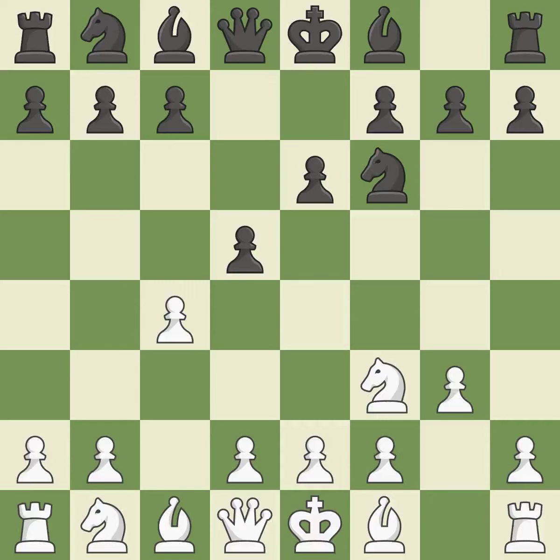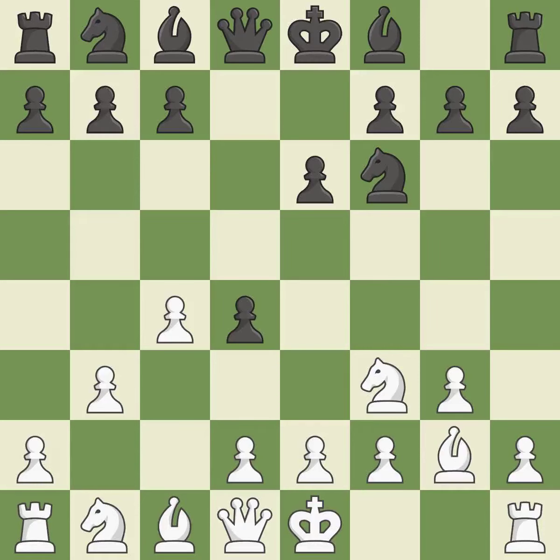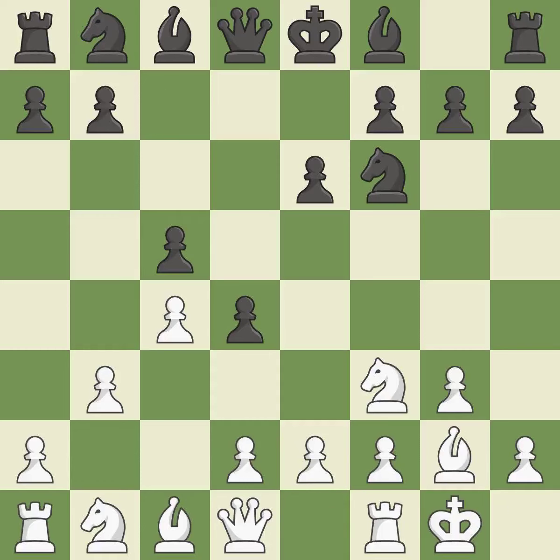Nf6 develops the knight toward the center, supports the d5 pawn, and controls the e4 square. A pawn that was being attacked and had no defenses is now protected by this. By positioning the bishop on a potent diagonal, this fianchettos the bishop. Castling gets the king to a safer square, out of the center of the board, while also developing a rook. Castling kingside tends to be safer because the king is further from the center.